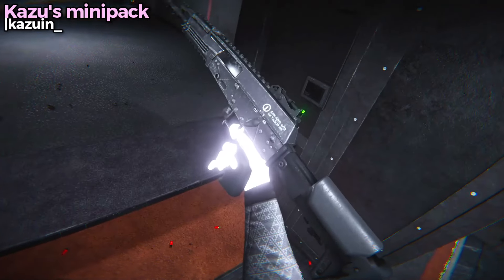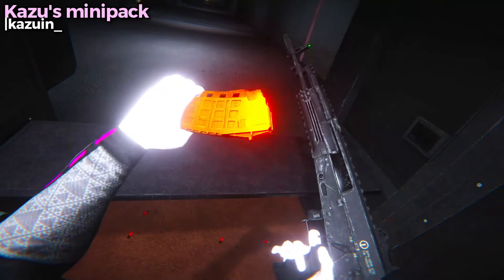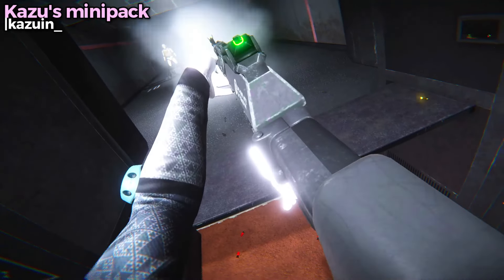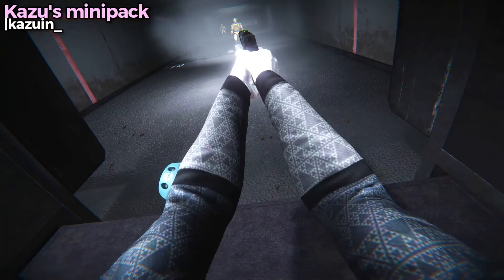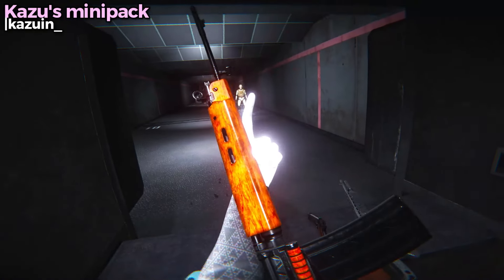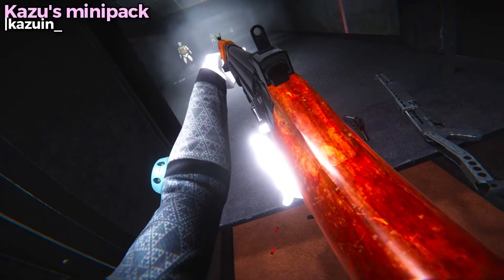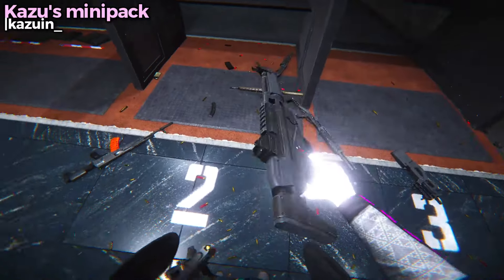An AK-47 — you know, whatever they call them. The magazine on this thing is like a beautiful orange. And the pack's filled with a bunch of other cool weapons too. I've never seen this pistol before — to me it looks like a mutant AK-47 because I don't really know my guns very well, but damn it's cool. It's like a kind of single shot thing — a bit more like a sniper. Honestly, a really solid weapon pack. I like these.